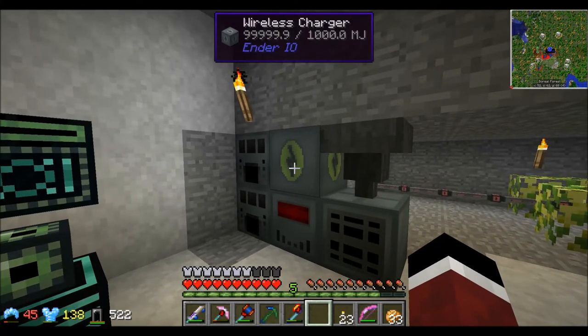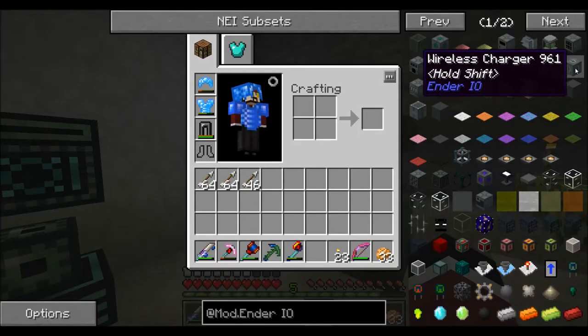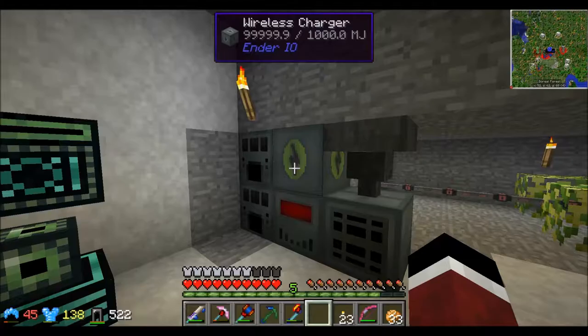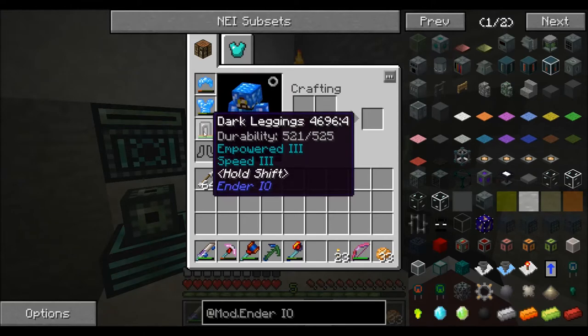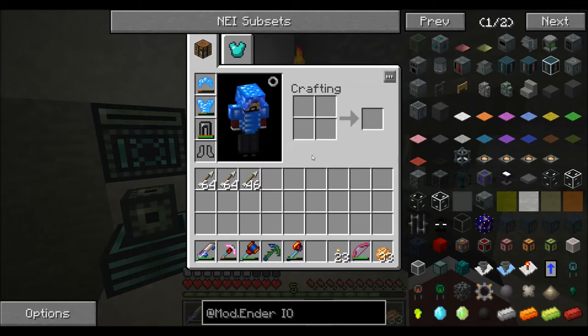I also got a wireless charger, which I made right before I started recording. It allows you to charge items in your inventory and nearby items up to a 24-block radius, which is pretty impressive. That's how I charged up my dark leggings. I'm not sure if it'll work with thermal expansion's resonant capacitors, but if it does that's awesome.